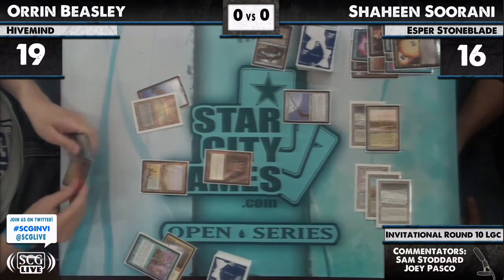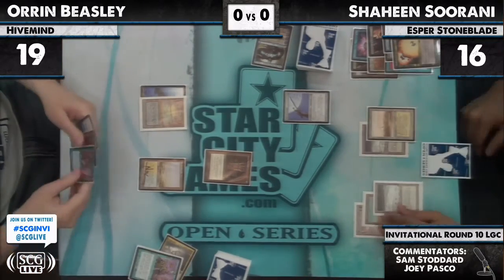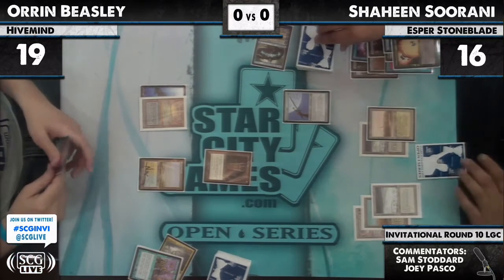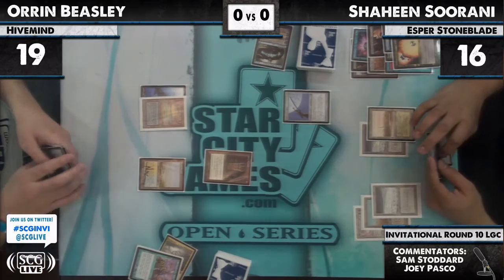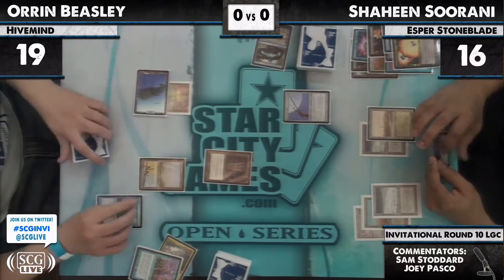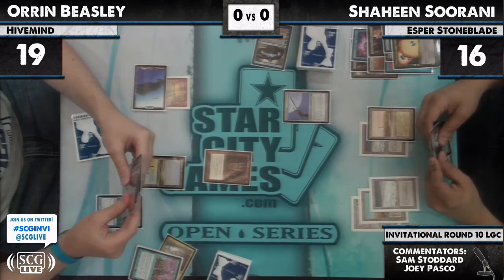See, I think I would have hit the Jitte, because I feel like that's much more threatening — Shaheen can get more guys. I actually kind of like hitting the Snapcaster Mage. And did he just draw another Show and Tell? I think he did just draw the fourth Show and Tell. Ponder — old school Lorwyn Ponder. It's weird to say that Lorwyn is even old school.